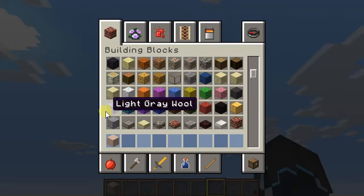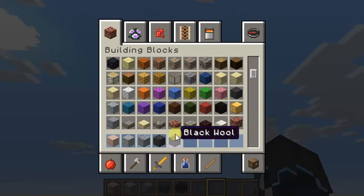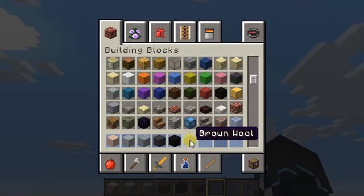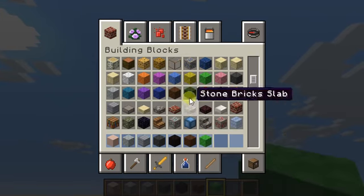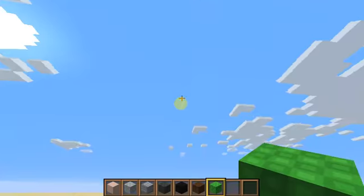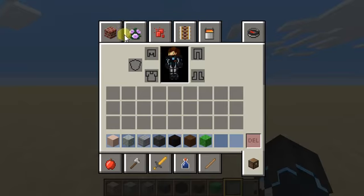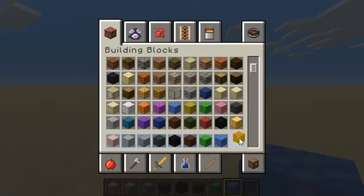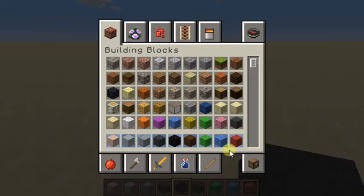I'm going to get the skin tones — I'll get a light gray because I'm a robot, as a lot of you know — and black wool, some brown wool for my hair, some lime wool, and I also need some red wool and some blue wool.